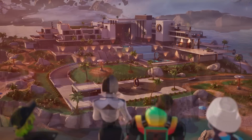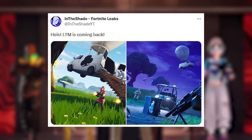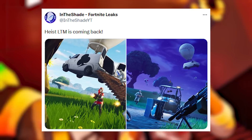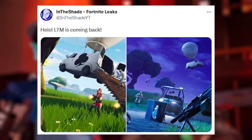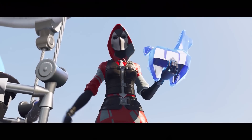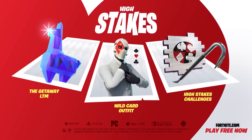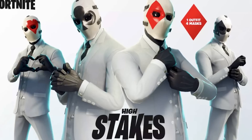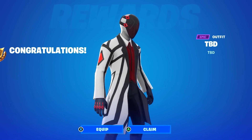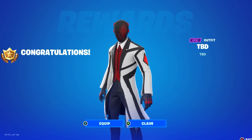With Chapter 4 Season 4 being a heist theme, Epic Games has now re-released the Heist LTM in the game files, and it seems this LTM will be returning in Season 4, which fits the overall theme perfectly. In the high-stakes LTM, the promotional image features four different styles of the same skin — and that's exactly what we're talking about with the Diamond Dealer skin and its three additional styles. It's literally an exact replica of what we got in the high-stakes LTM back in Chapter 1 Season 5.